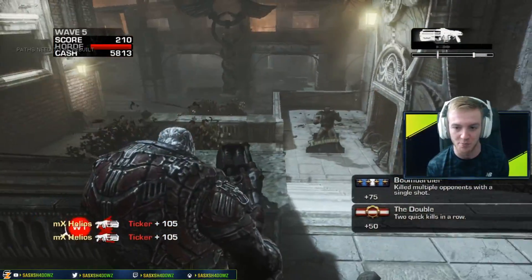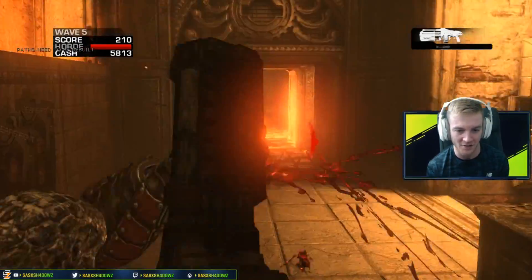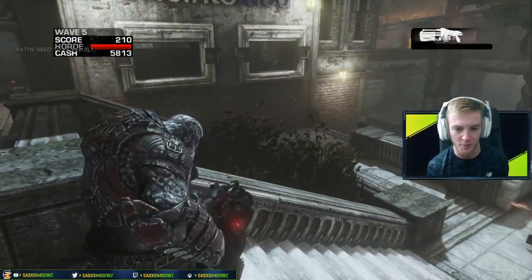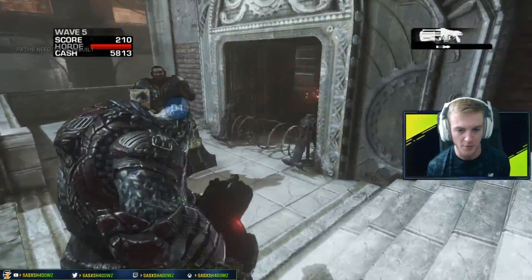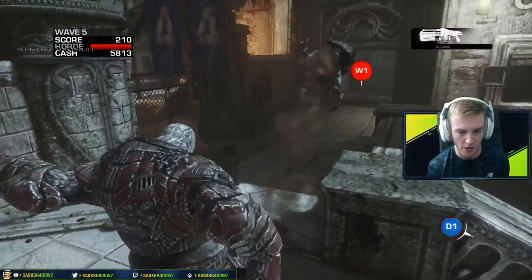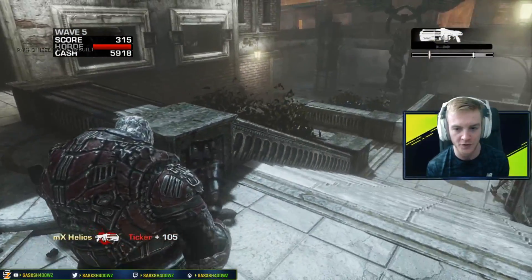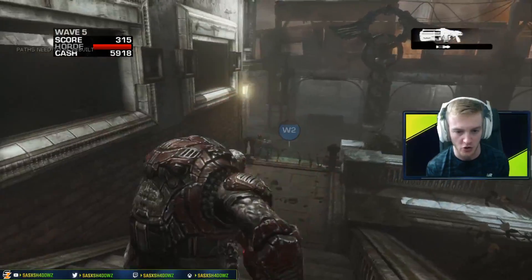Oh my days, there's a bunch of tickers in the spawn. You gotta be a little bit careful for that, right? So obviously playing as a Locust Boomer versus our Horde, I've only got a Boom Shot, so we're gonna have to make it work. I'm just gonna be a little bit careful for tickers. Yo, we could just slap them away. Yeah, we gotta be a little bit careful for the tickers and also my own Boom Shot, right?